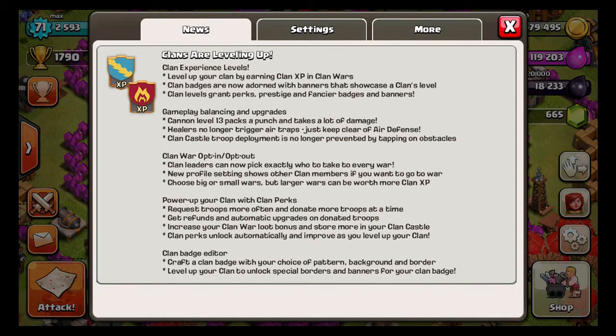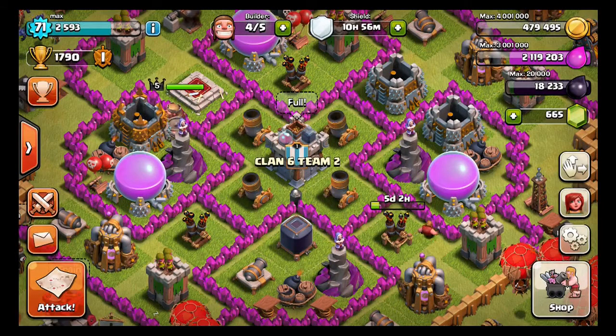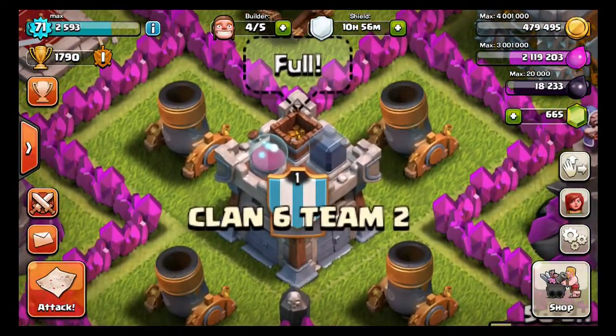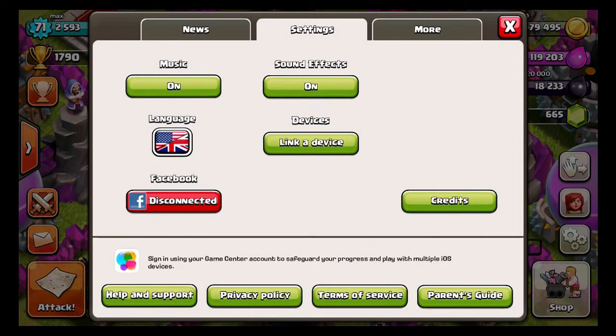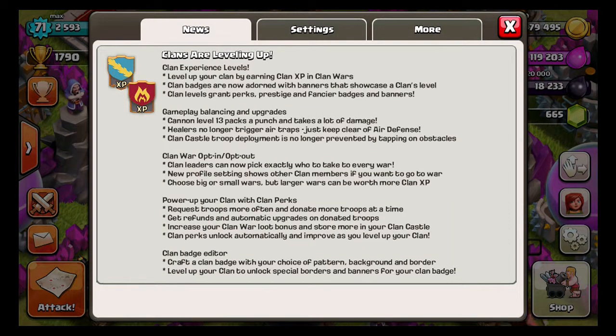Clans are leveling up — clan experience levels are now in the game. You get clan XP from clan wars, which is awesome because you get new perks. Clan badges are now adorned with banners that showcase a clan's level. So if you see my clan badge, it has the number one on it, and as you level up your clan it shows different levels. Clan levels grant perks, prestige, and fancier badges and banners.